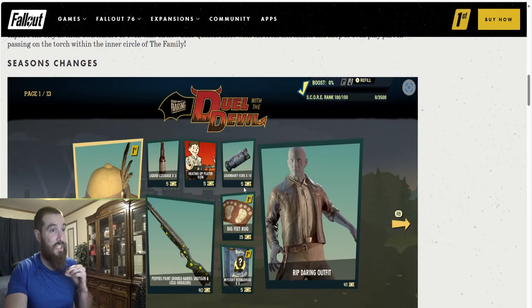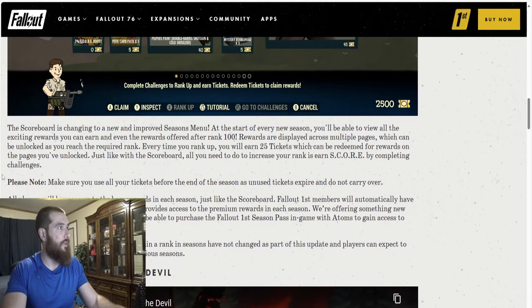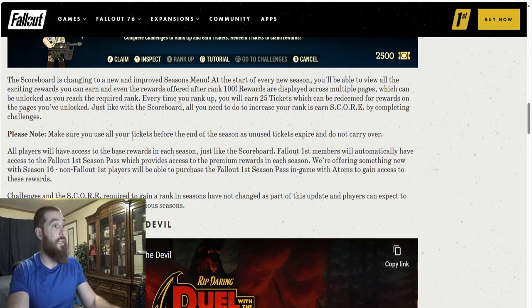Season changes — check this out. This is what the scoreboard now looks like. It's no longer a scoreboard. The scoreboard is changing to a new and improved seasons menu. At the start of every new season, you'll be able to view all the exciting rewards you can earn, even the rewards offered after rank 100. Rewards are displayed across multiple pages, which can be unlocked as you reach the required rank. Every time you rank up, you will earn 25 tickets which can be redeemed for rewards on the pages you've unlocked. Just like with the scoreboard, all you need to do to increase your rank is earn score by completing challenges. Make sure you use all your tickets before the end of the season, as unused tickets expire and do not carry over.